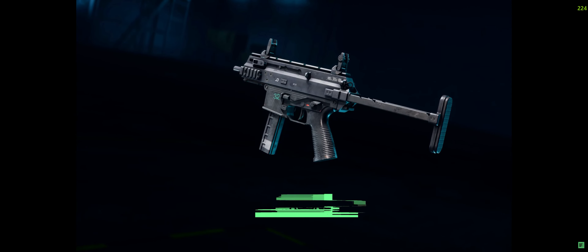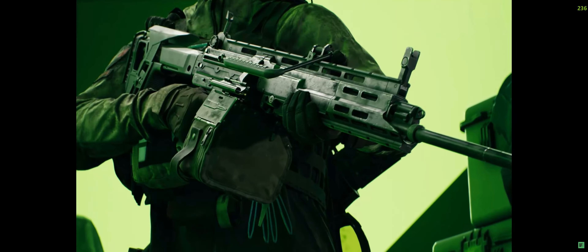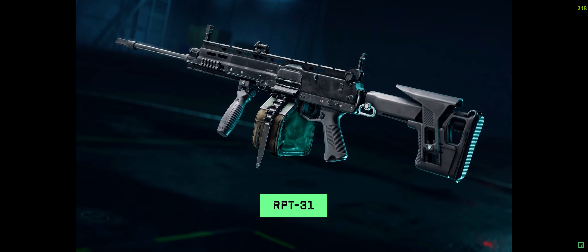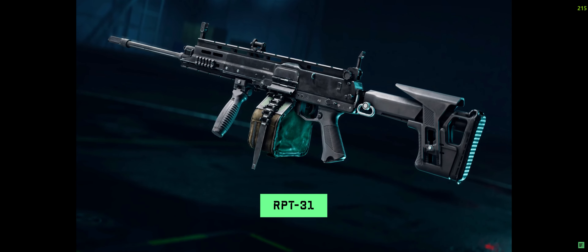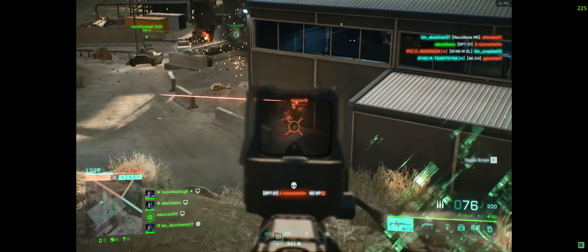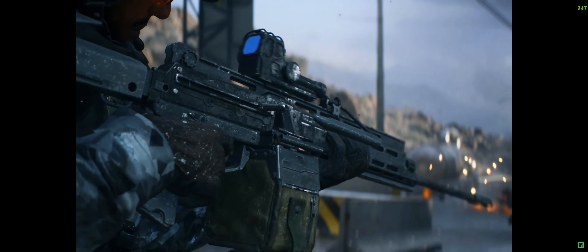The AC9 SMG is an extremely lightweight submachine gun set up for fast hip-fire exchanges. Its small size makes it far more controllable than its rate of fire would make you believe. The RPT-31 is a new prototype LMG with a low rate of fire, heavy-hitting rounds, and a very fast bullet speed. Its brand-new design fulfills the need for a belt-fed, intermediate-caliber machine gun, offering high mobility but excellent cover fire capabilities.